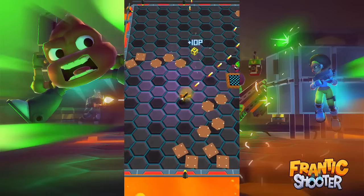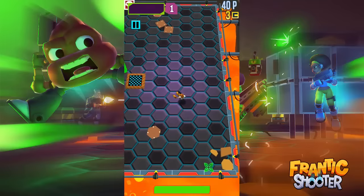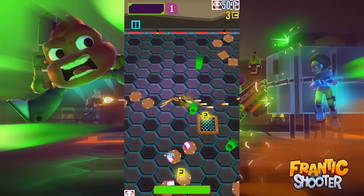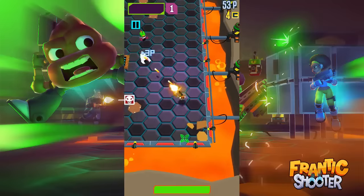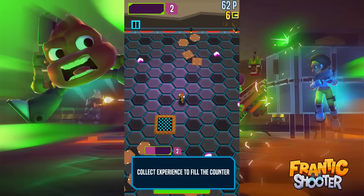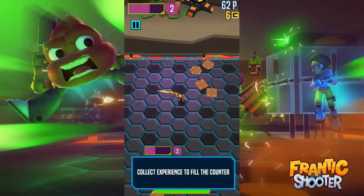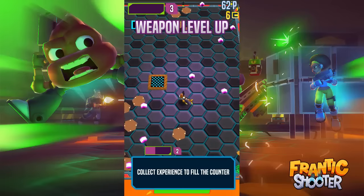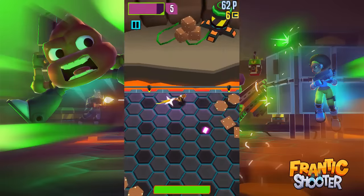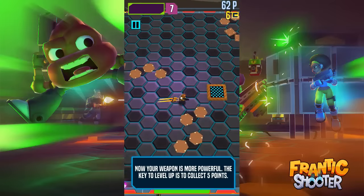It just released this morning - it's called Bully Pigs. Here we go - ready to survive! The key is to not get hit and kill as much stuff as possible. Collect the little pink things - those are experience to fill the counter. Keep leveling up the weapon.